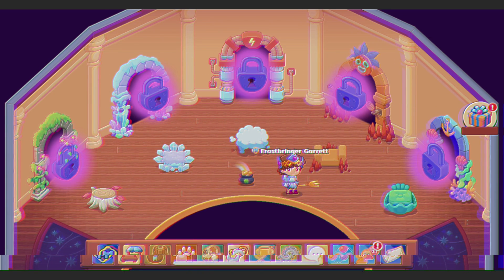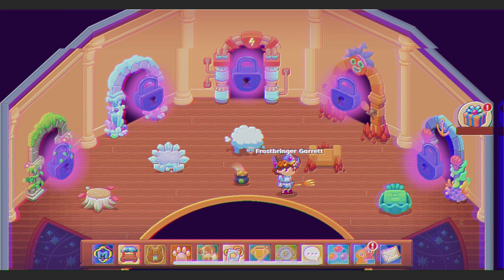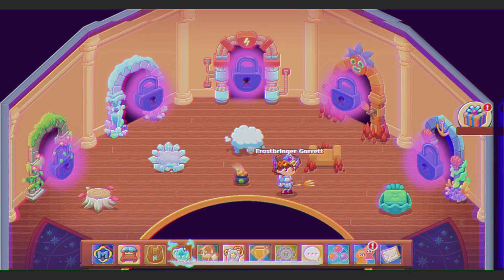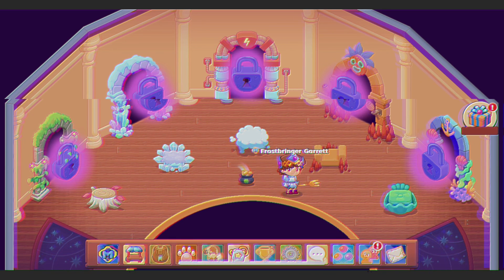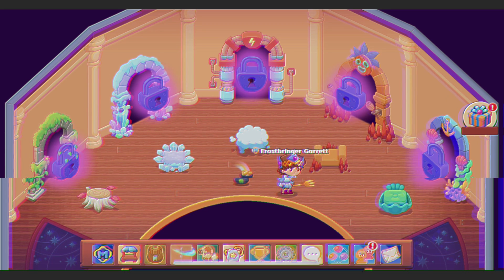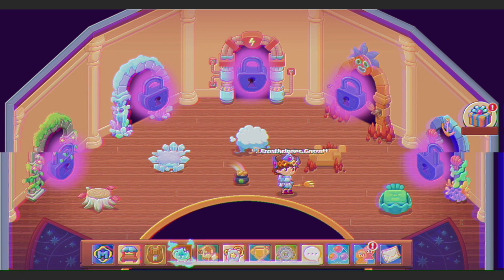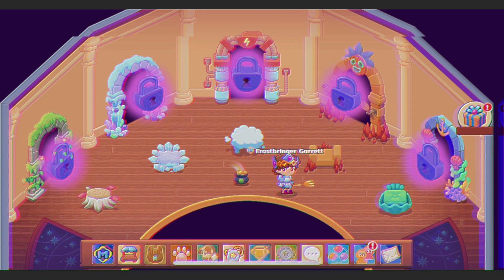Once you finished the eighth floor, you were able to go into the room that Florian was being held captive in and defeat the boss holding him captive — Shadow Gerald. Once you did so, Florian gifted you Brumble, a pet, and he sat outside in the room while the earth tower was unlocked. Then we waited for over two more years.